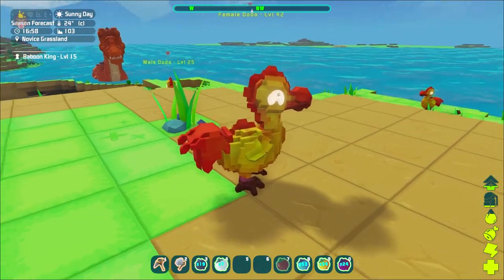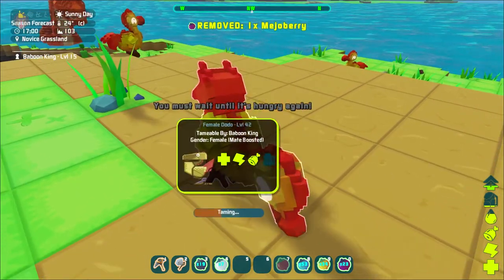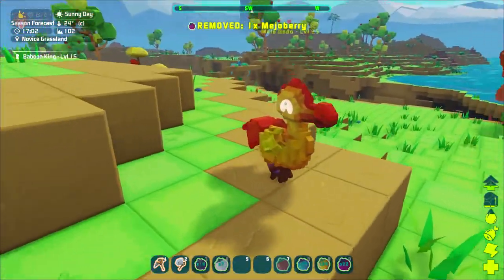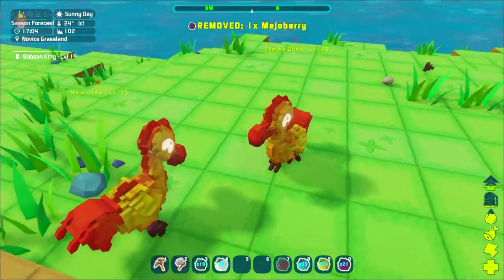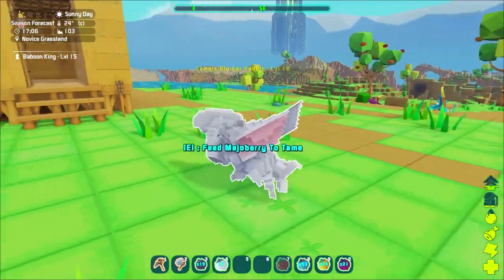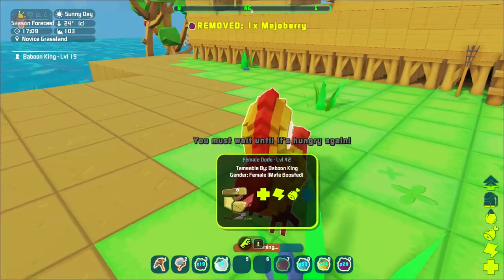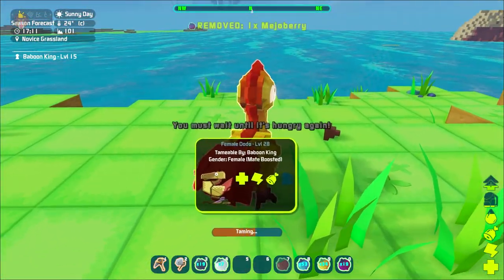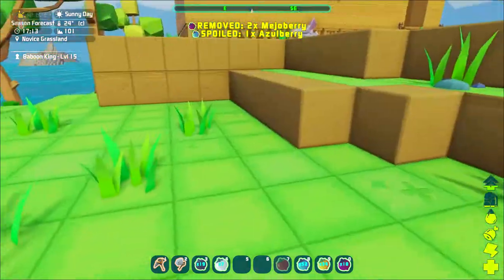Let's see if we can tame this level 42 over here. This feeds you. Oh, halfway tamed. Not a female - let's tame you. And this one should be a male. There we go, getting some two dodos going. Female big ear - can we tame you? There we go, you are getting some. And you. You're getting some. Almost done.